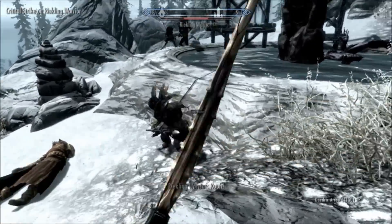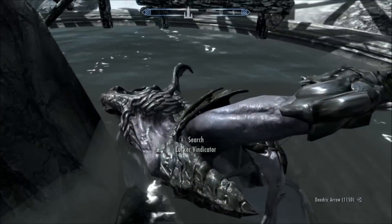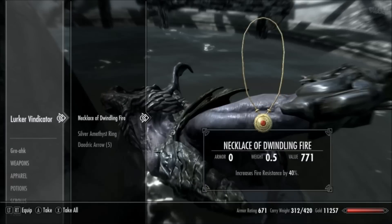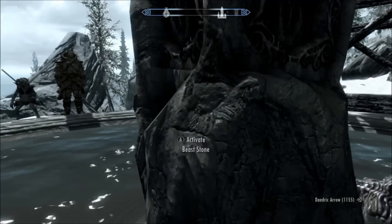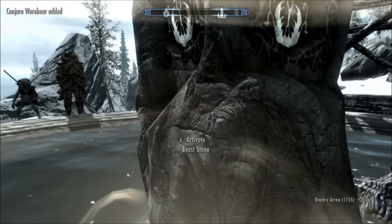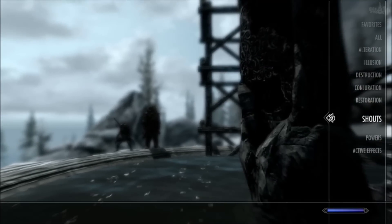Now just activate the stone. It will give you the power to summon a werebear. It lasts one minute, which is long enough to help you in any difficult fights.